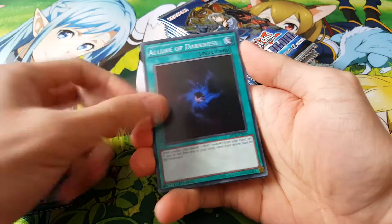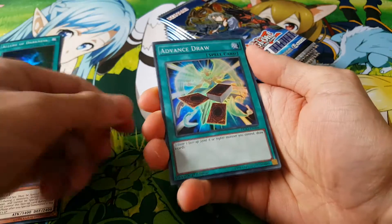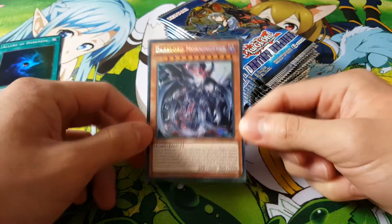So a Law of Darkness, a great reprint. Some Abyss Actors, Destiny Heroes, Advanced Drawer, and there we go — a Dark Lord Morningstar for our first secret.